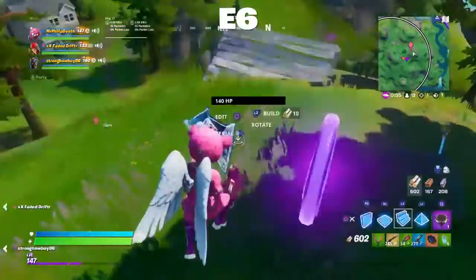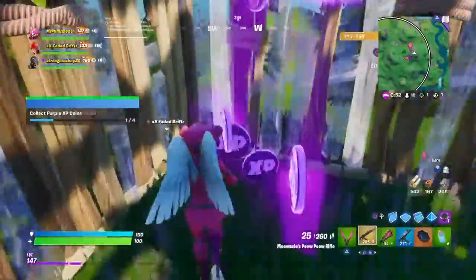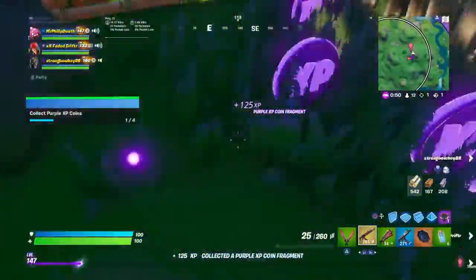E6 — either straight south of the Agency, or north-west of Lazy Lake.